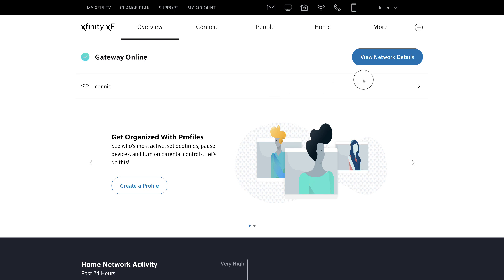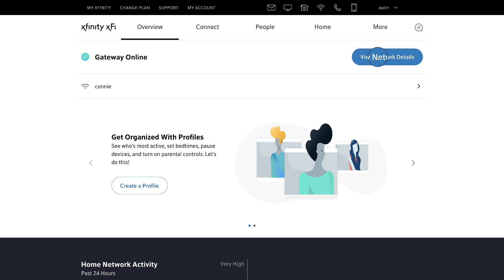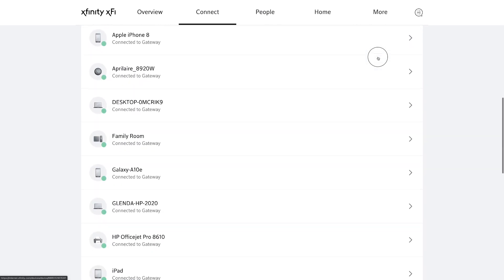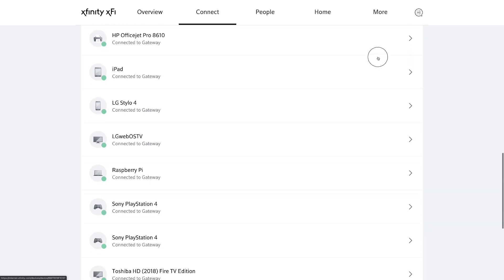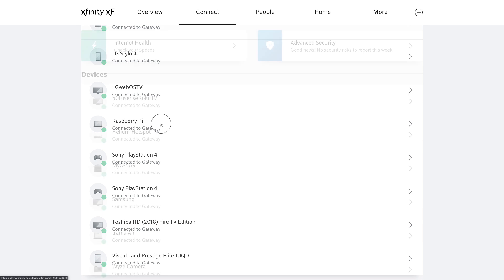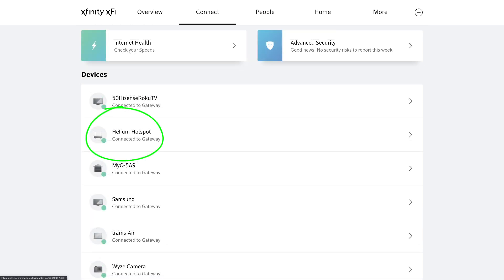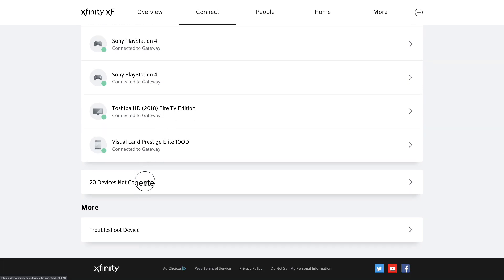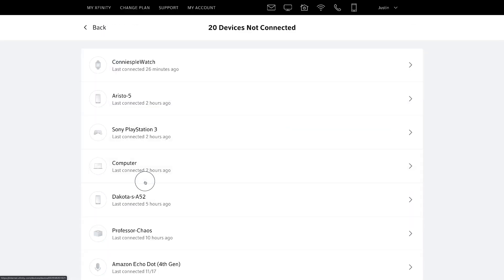We're going to take a look at the network details, and here we can actually see all the devices connected to the network. Specifically, our device is the Raspberry Pi right here. This is what it shows if you have a SenseCap connected. If you have a RAK Wireless connected, it'll show Helium Hotspot. These don't need to be assigned — Xfinity actually takes this information and stores it, so it knows what devices were connected previously and will reconnect those devices with the specific IP address in question.